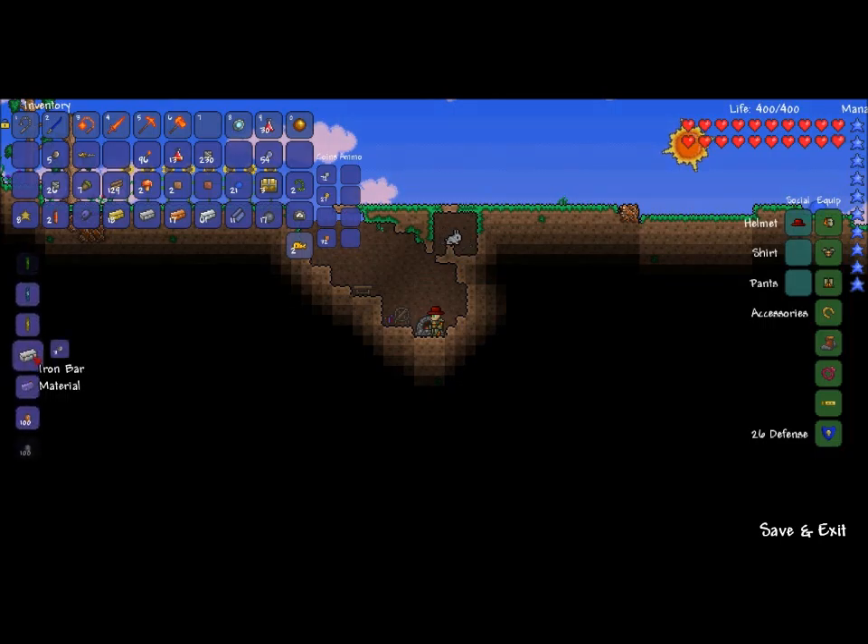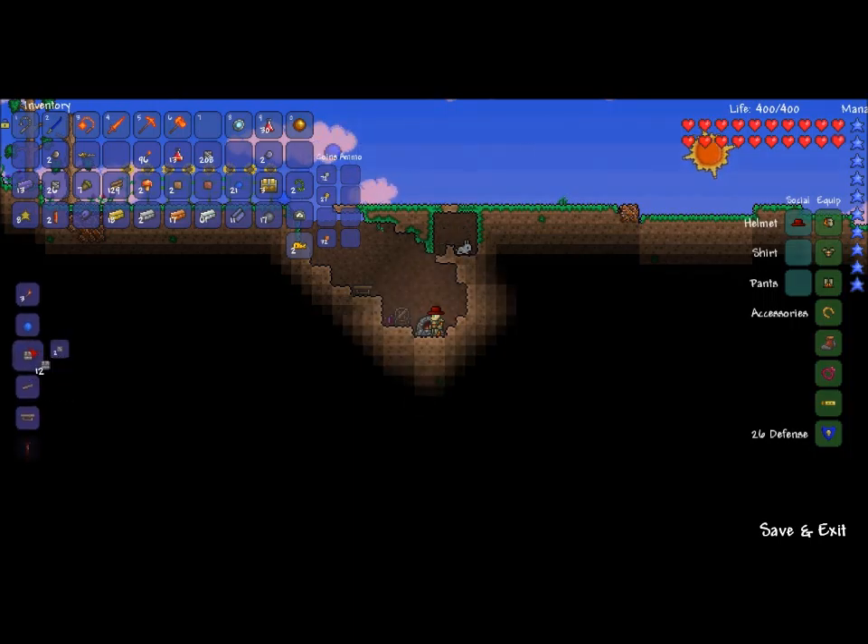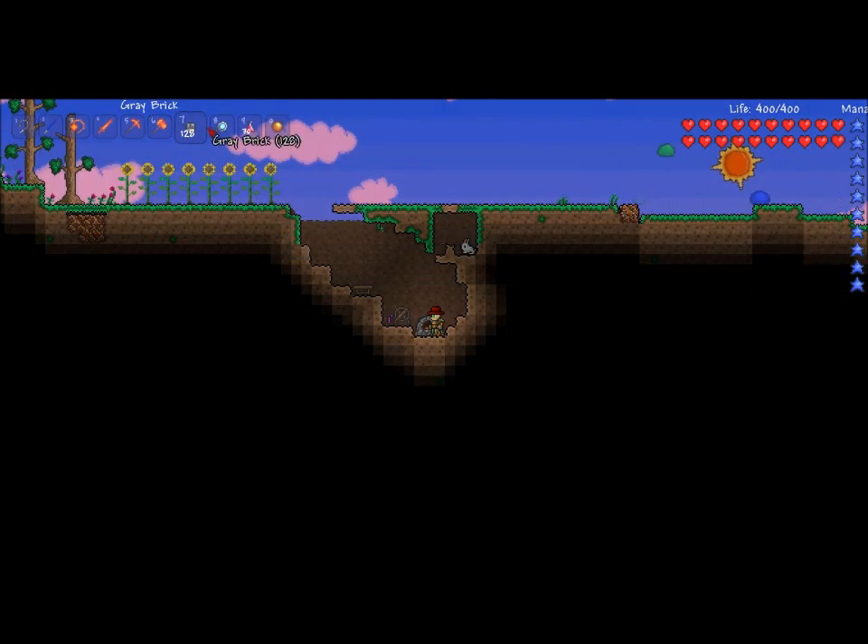One more iron bar — oh my goodness, I have like no iron. How do I have so much demonite? Seriously, is it supposed to be this slow? I feel like this is going to get really annoying. We still can't hold down the mouse button to get multiple things at once. The social and equip menu things are different colors now — social is blue, equip is green.